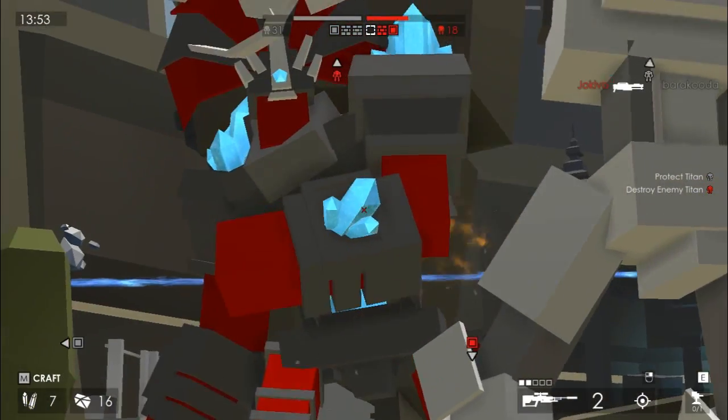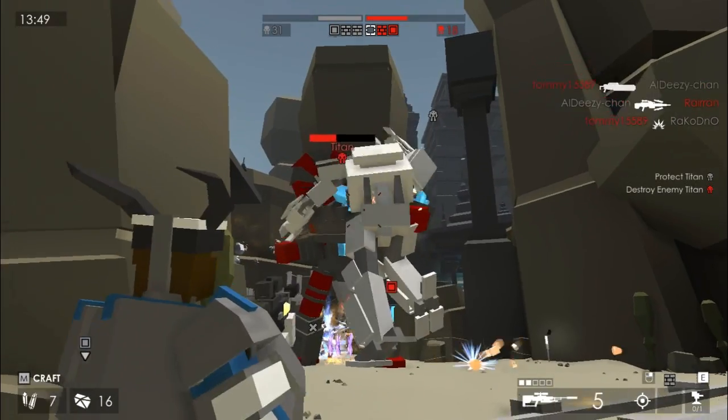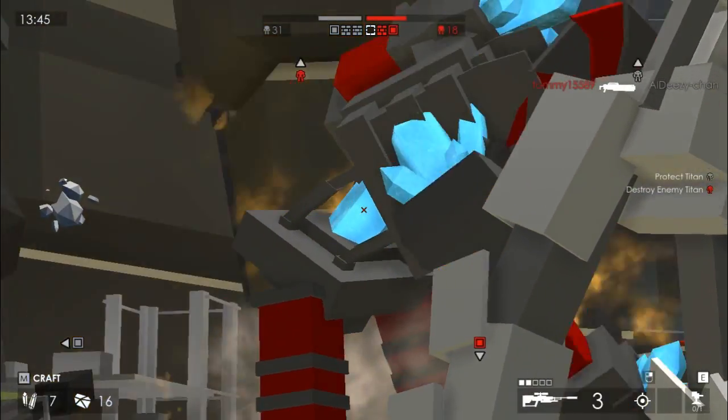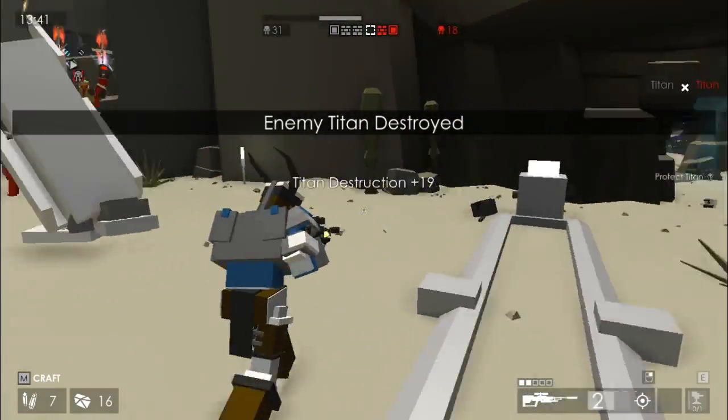Our titan is really powerful - it punches pretty damn hard. I'll just carry on shooting their titan, get some damage, and hopefully destroy it first. This isn't actually going to be as heavily in our favour as I thought. That titan's destroyed - our titan's at half health.